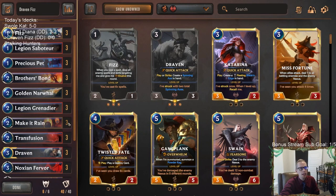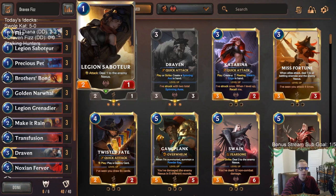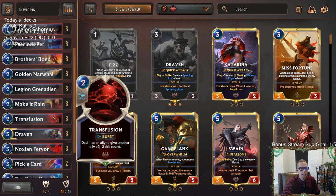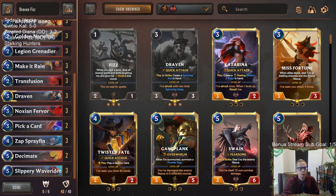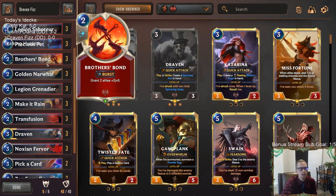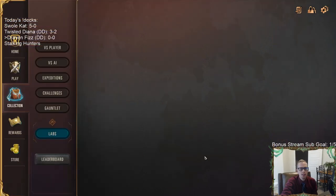We're not going all-in with spells for Fizz - we want this to be a solid Bilgewater/Noxus deck even without Fizz. That's why we have Legion Saboteur, Precious Pet, and Legion Grenadier. Brothers Bond isn't usually a spell I like much, but here we need burst spells to protect Fizz. If we have two unblocked elusives, Brothers Bond basically becomes a two-mana Decimate - just cast it and get four damage. Let's give this a try.